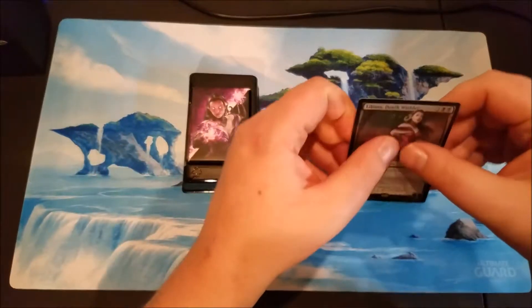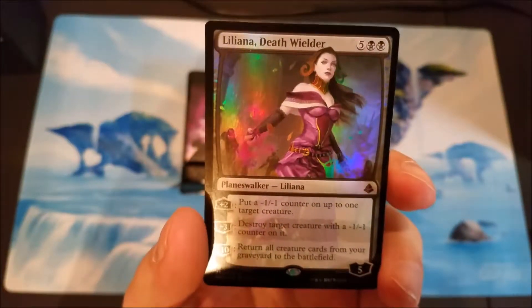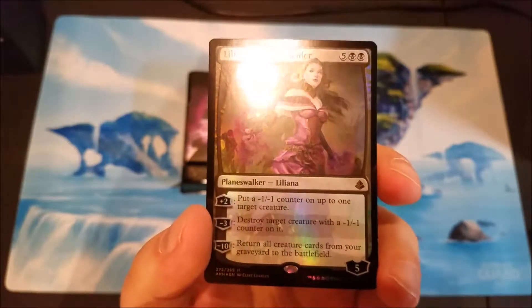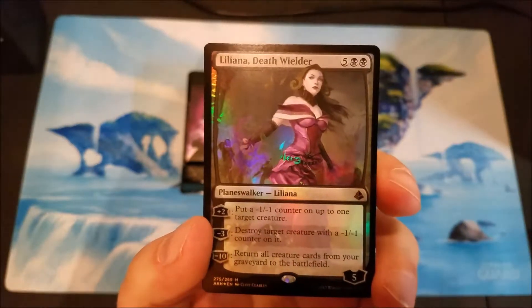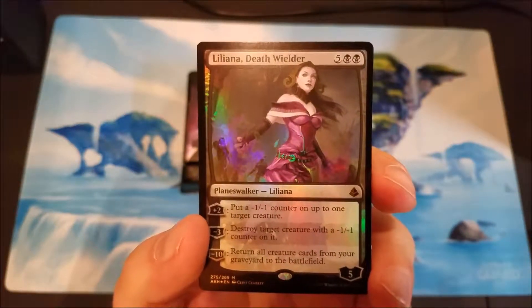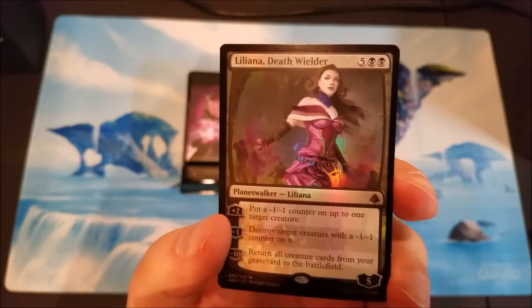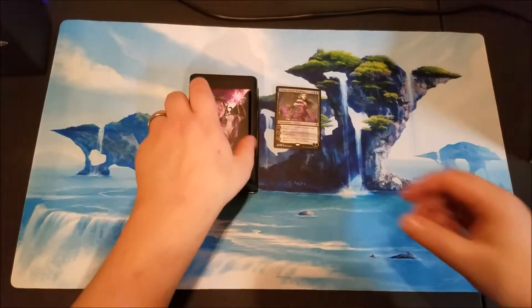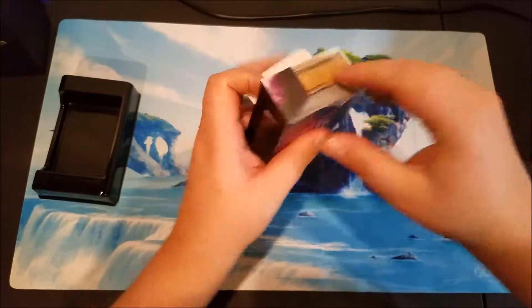Let's take a look. This is the Liliana planeswalker deck and it comes with Liliana Death Wielder. It's kind of expensive - seven mana planeswalker. You put a minus one minus one counter on something, destroy it with a minus three, and then you can bring all your graveyard creatures back to the battlefield. I'm sure it's fine in this planeswalker deck, but this isn't really something you'd be playing in standard.